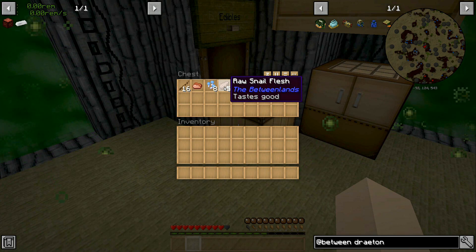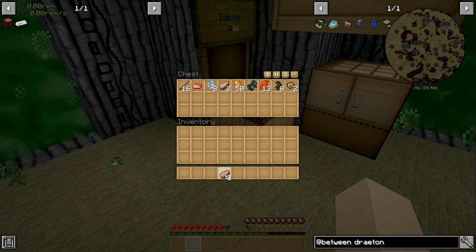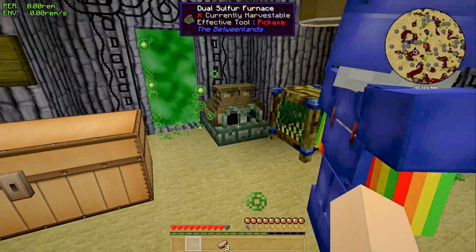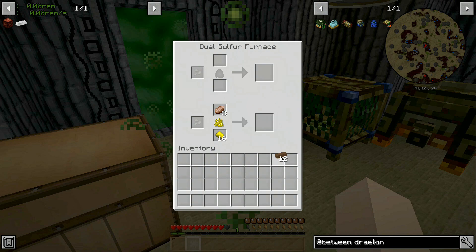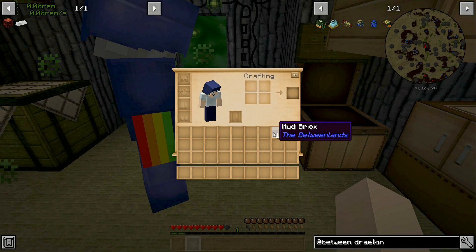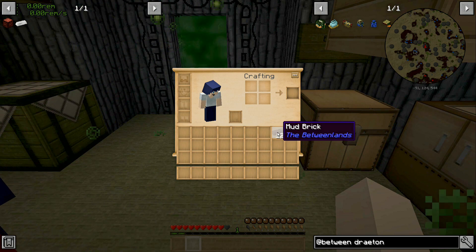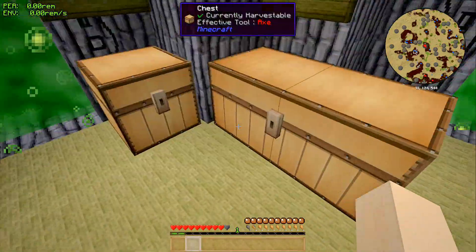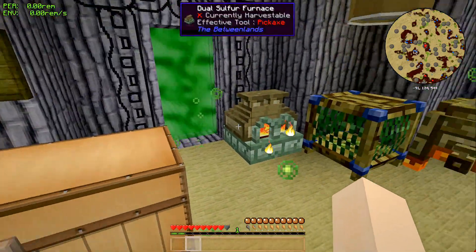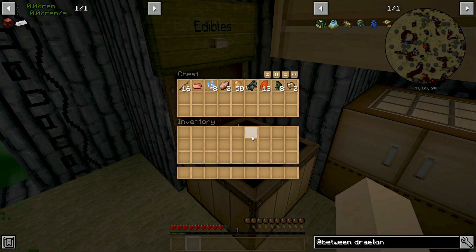So what should I take? I feel like I should cook the snail flesh. So I'll cook some snail flesh and take it with me. We've got some mud bricks here — is that something you were cooking? Yes. I'll drop them on you then. There you go. Thanks. I need to make these into things. Mud bricks.